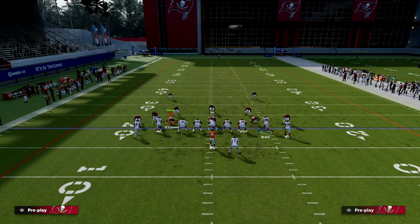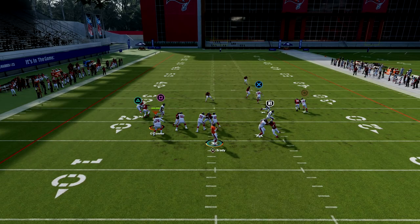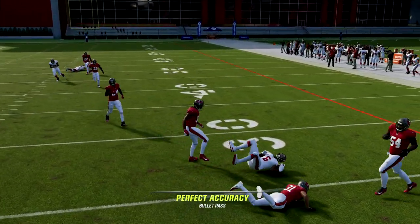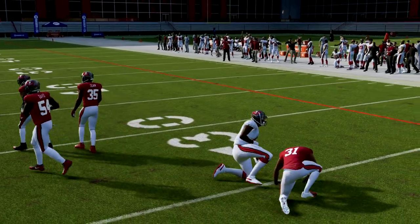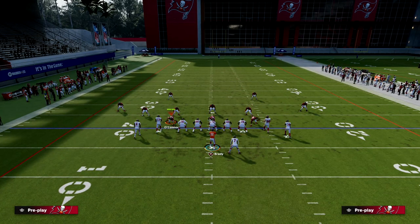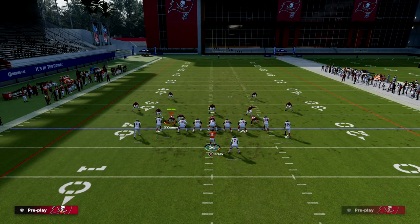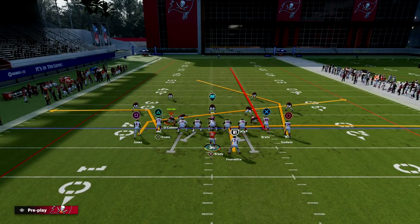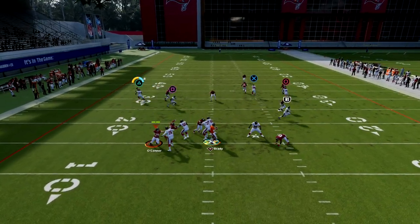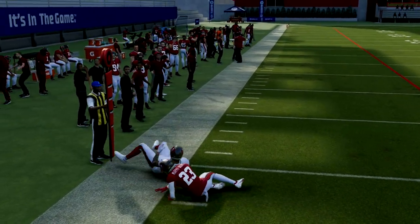The first read I like to look at quickly is this slant and out route pick play combination. The out route from Mike Evans is really good against non-pressed man coverage. The slant route, if they are pressing, will oftentimes get picked. Against off coverage I'll pass and take that outside route — a simple way to attack man coverage quickly.